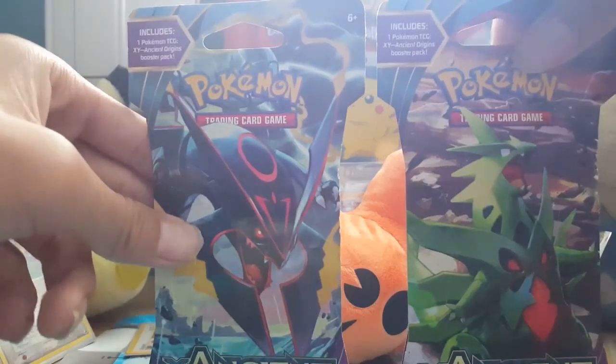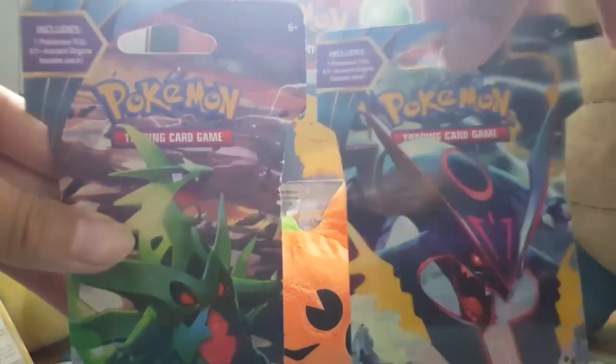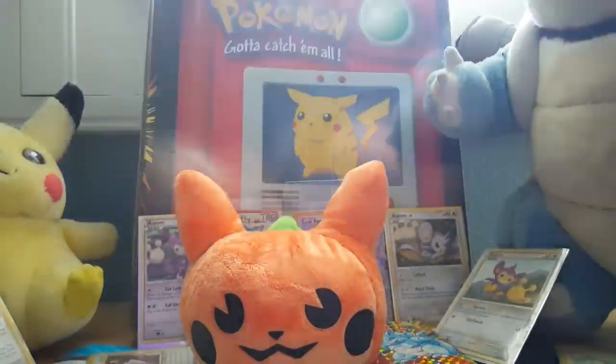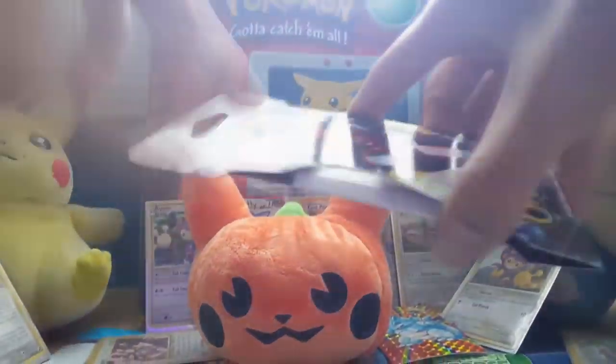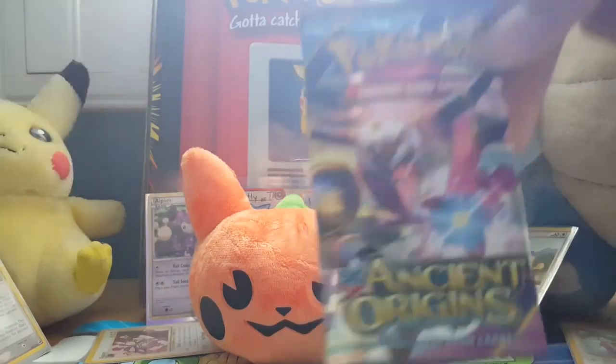So let's just open these Ancient Origins. We got our two packs here — a Primal Groudon, a Shiny Primal Groudon, and a Hoopa Unbound. Let's open the Hoopa Unbound first.